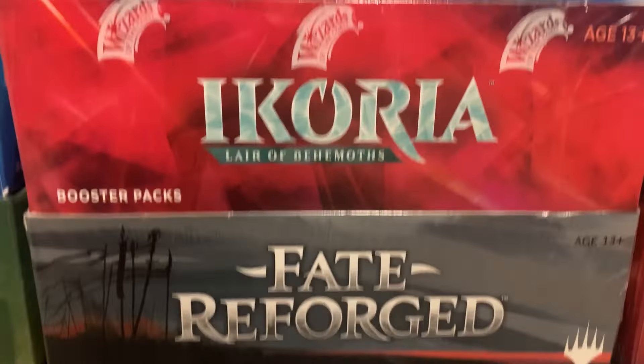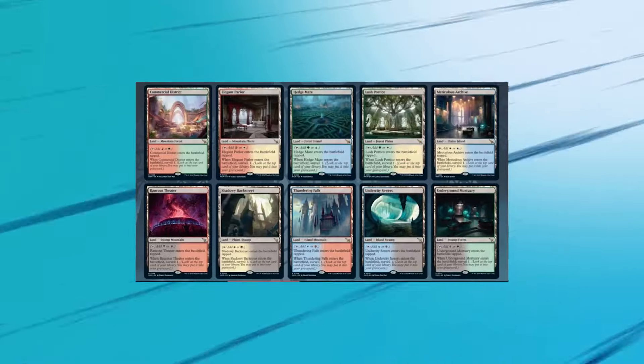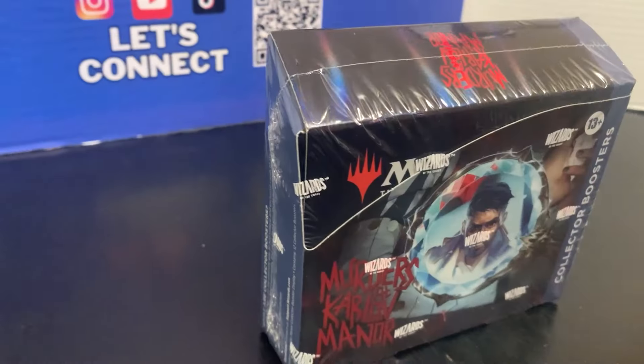In today's video, we're opening up Wizards of the Coast's latest set, Murder at Karlov Manor. It's all about the scene of the crime, and this set has a ton of great new cards, including surveil lands that are fetchable, and I'm hoping to pull a bunch today. Let's find out how many we can get in this collector booster box.